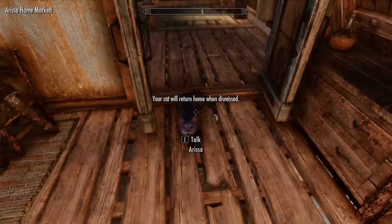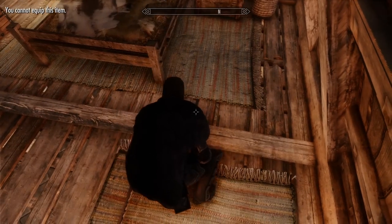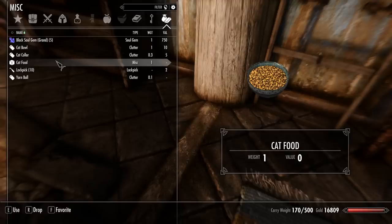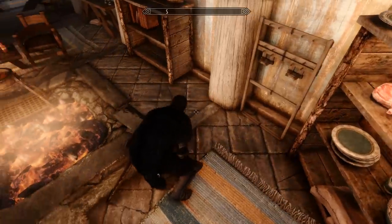Much of your cat management in this mod is done through your inventory, including placing the cat's bed, filling the bowls with either food, milk, or water, and then placing the filled bowls so that your cat can use them. Once the bowls have been placed, you can call your cat to them, at which point they'll eat or drink from them and leave them as empty. At this point you can pick the bowls back up, and the cycle continues.